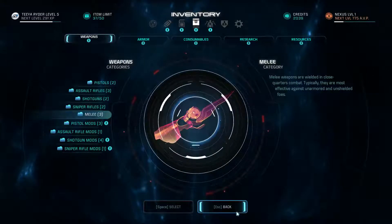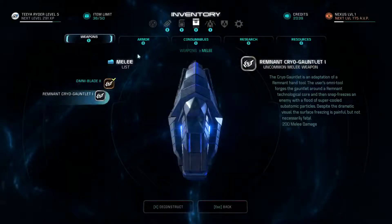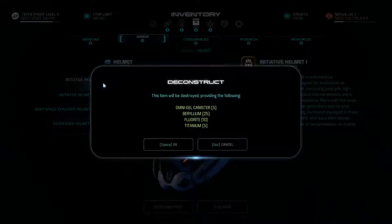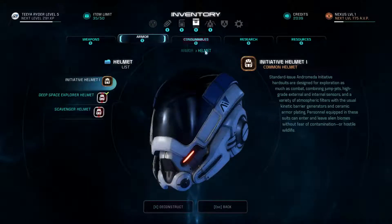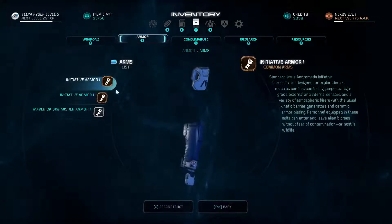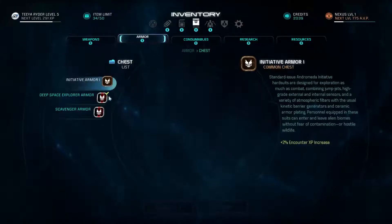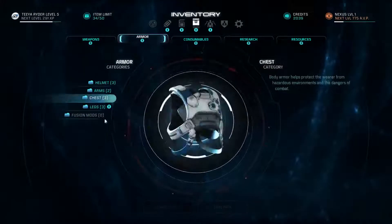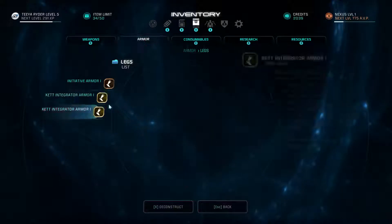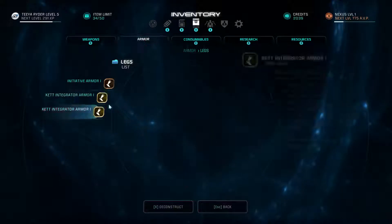Can I actually change that gear right now? No. The Omni tool forges the gauntlet around a remnant technological core and then snap freezes an enemy with a flood of supercooled subatomic particles. Despite the dramatic visual, the surface freezing is painful, but not necessarily fatal. I want to play with that. At some point, we're gonna play with that.